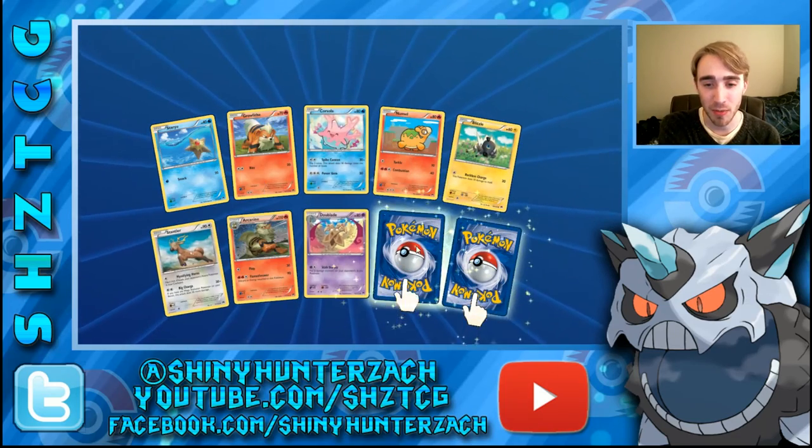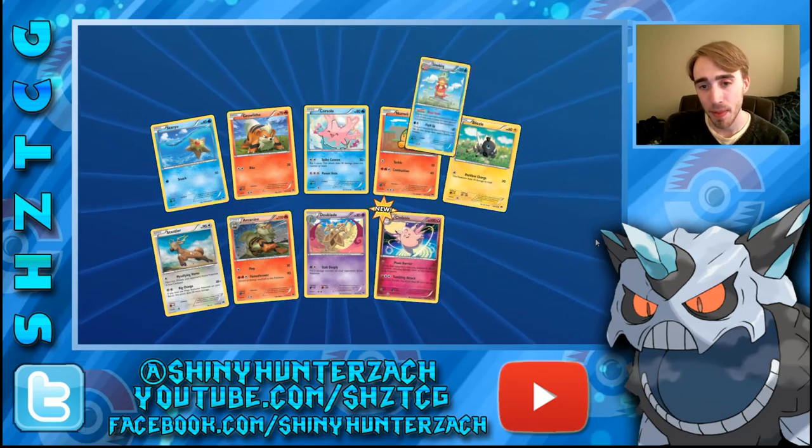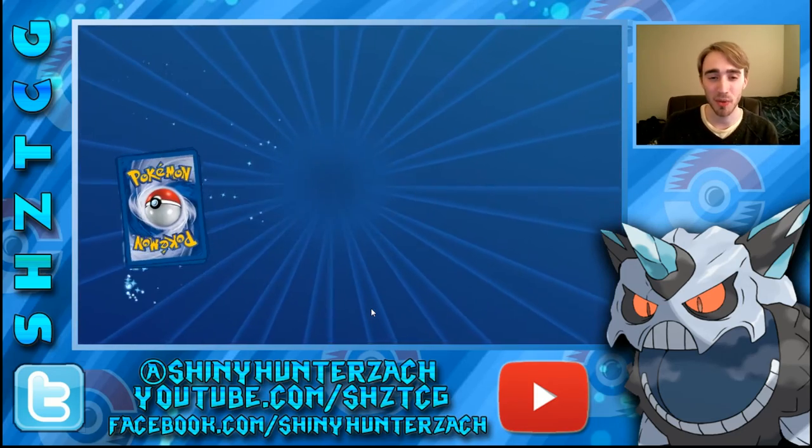Another Stantler in that same spot. This one could be a Break — it is not though, it's a cute little Clefable. And our Rare is yet another Slowking Hollow — not far behind Dragalge is that Slowking in terms of repetition.